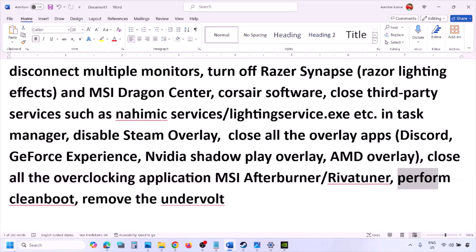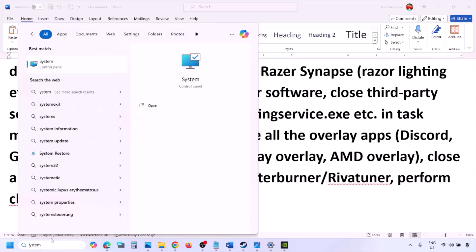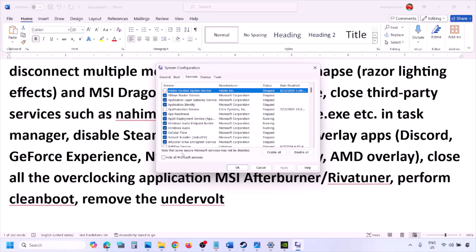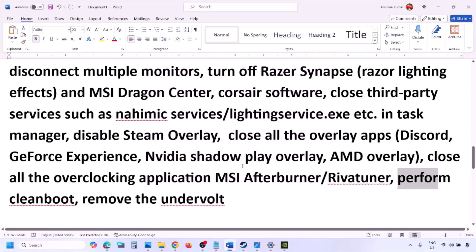Perform a Clean Boot: type 'System Configuration' in the Windows search box, click on System Configuration, go to the Services tab, put a check on 'Hide all Microsoft services,' and then click Disable All. Hit Apply, click OK, and when prompted restart your computer and then launch the game. Also, if you have undervolted your computer, remove the undervolt and then launch the game.